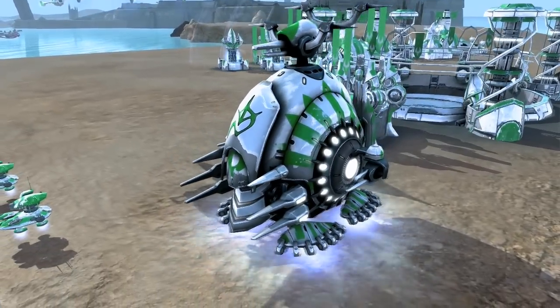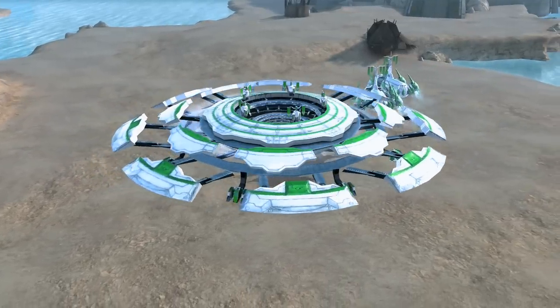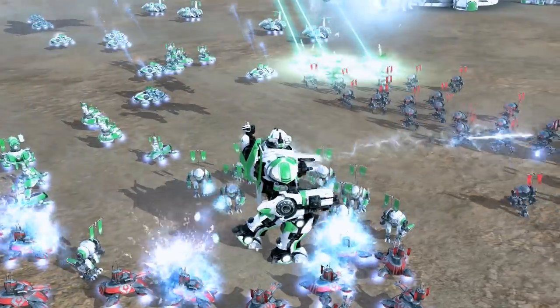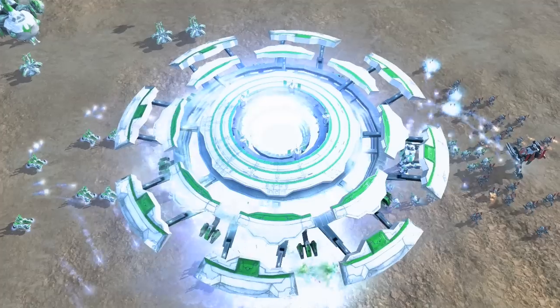But later in the game, the teleportation technology plays a key role, allowing units to move around on the field very quickly, and also through the use of the experimental space temple — really giving this faction a completely different identity from the other two.